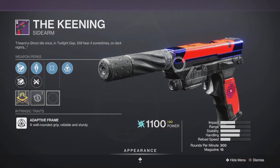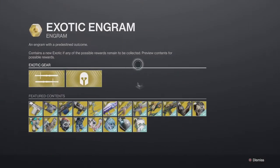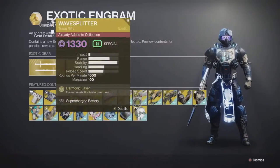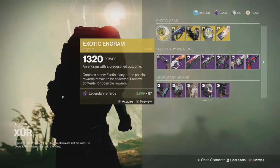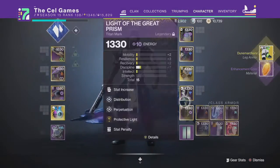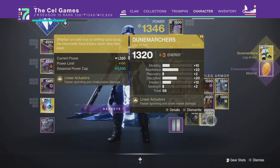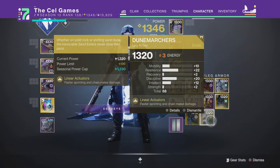Moving on to exotics — as always he's got an exotic engram. If you don't have all the exotics, this is the best way to catch up for your specific character. Same with the world drop exotics, and if you've gotten all of them for that character, you turn in 97 shards and get a random exotic armor piece. It's giving me the Dune Marchers — got some high resilience and discipline, but I've seen better.